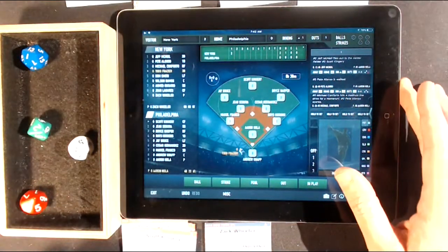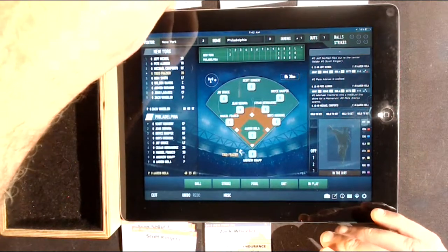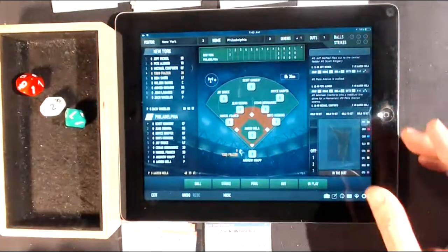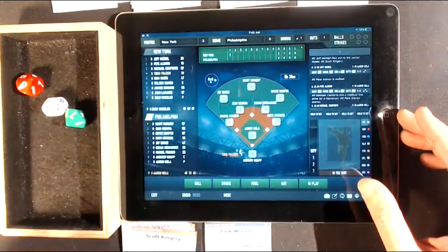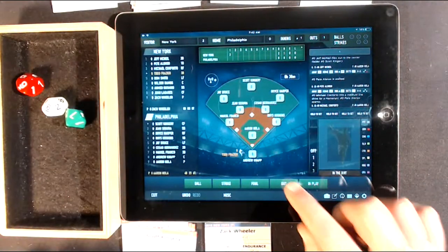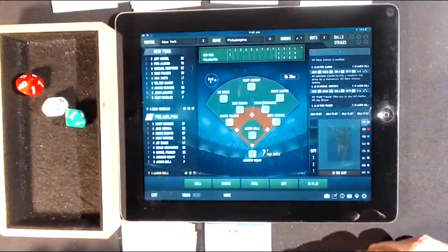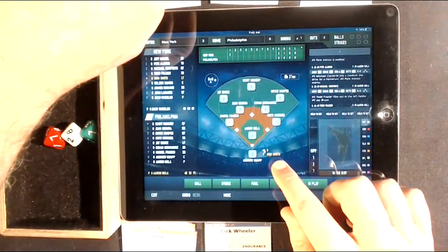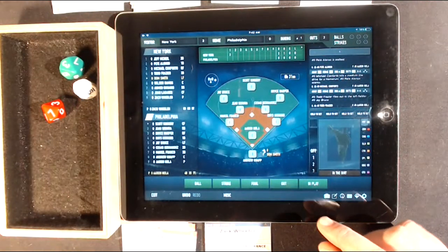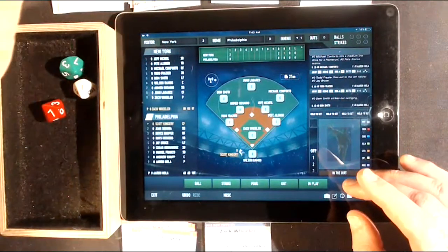The app shows the outs, the inning, and the score right on the scoreboard. A 96 is off Arenola — a 7 is a fly ball to left field, so that's an out. Click out, pop fly out, left field, done. Next batter is Dom Smith, left-handed hitter. That's a 71 — strikeout. Hit out, top right, strikeout swinging — and that retires the side. That's how quickly this game plays.